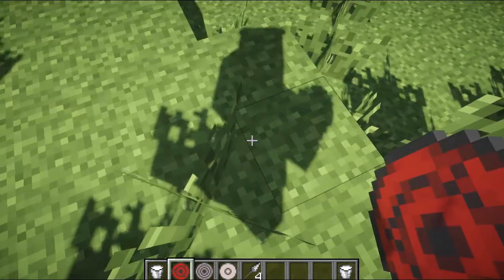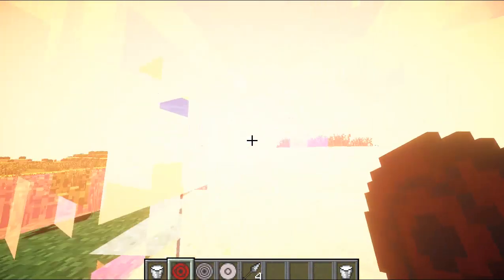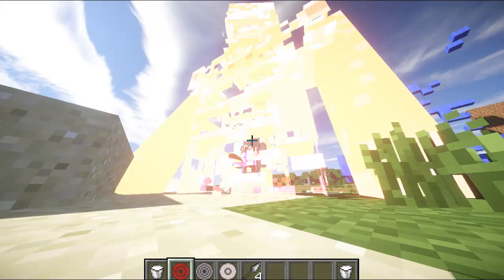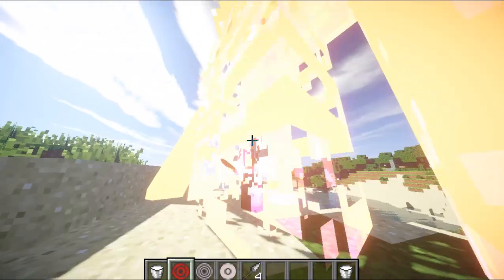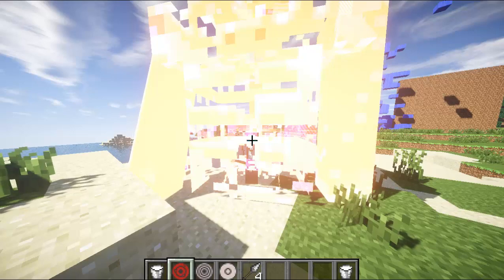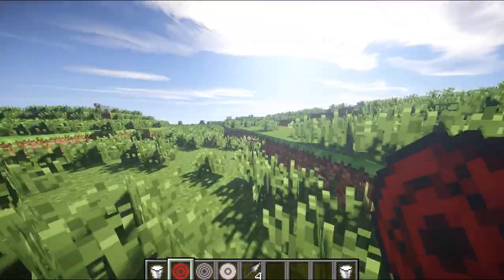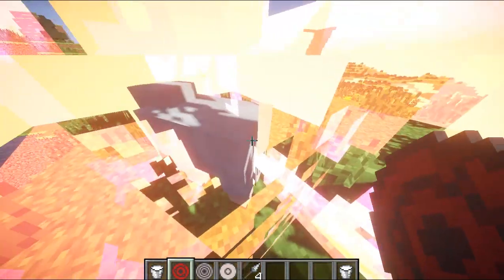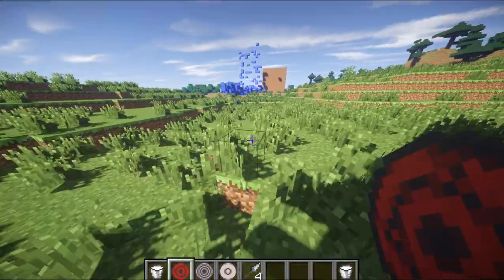Alright, now we're going to use Sharingan. Right-click again, and it basically just gives you what everything else gives you. And if you hit R — oh wow — that is freaking awesome. That is the Susano. I don't think it actually does anything, but the effect is working. That's pretty cool — all you have to do is hit R after right-clicking with Sharingan. Let's see if we actually do any extra damage to the sheep. It doesn't look like it really does — it's just a cool effect right now. This is a work in progress, I guess.